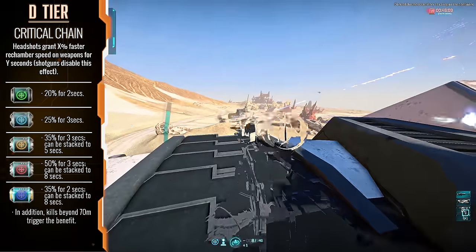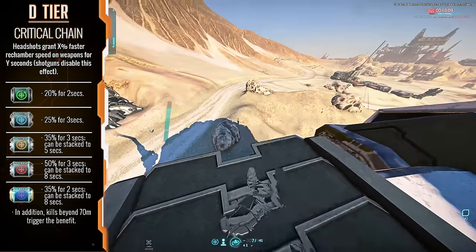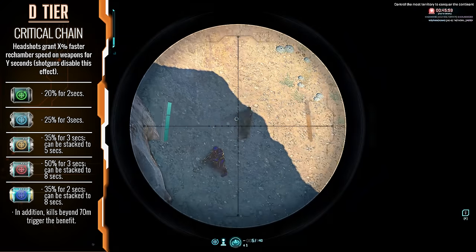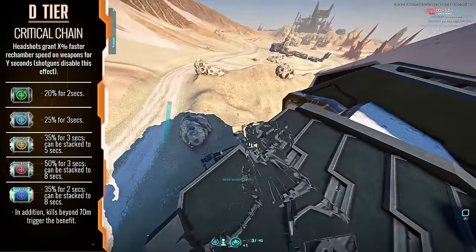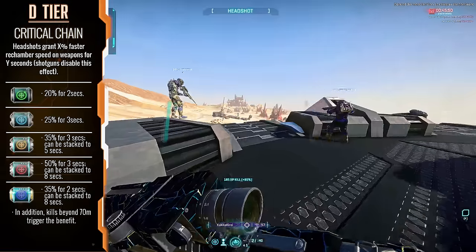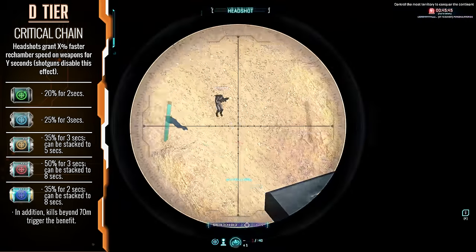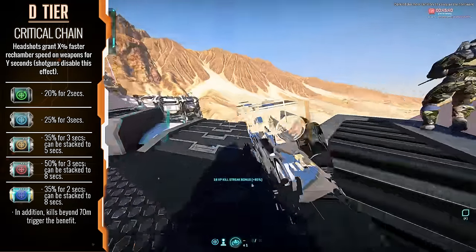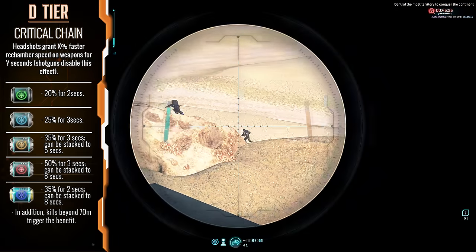Critical Chain — before this implant was fixed in the latest update, I would have easily put it in B tier. But now it only really caters to infiltrators who can quickly and reliably get chain headshots with snipe rifles. It also would have been higher if the maximum pressure alert was still a thing, as this implant did work with the Archer — and Archer plus Critical Chain plus a ton of maxes was an amazing time. Now the implant is fun, but a lot more situational. Only upgrade it if you're a really good sniper.